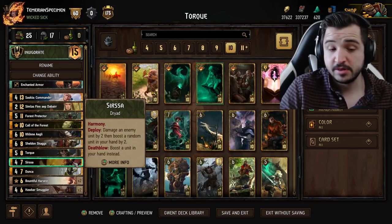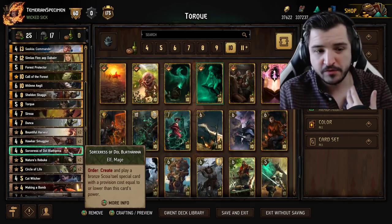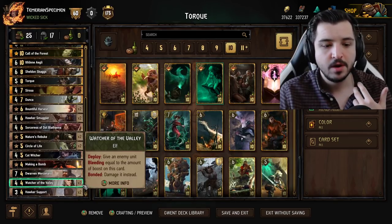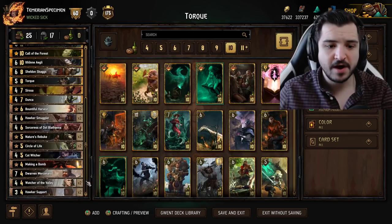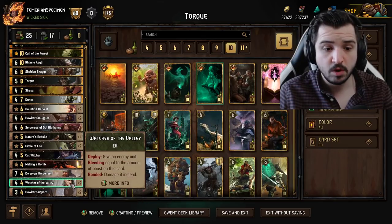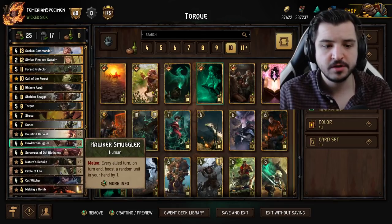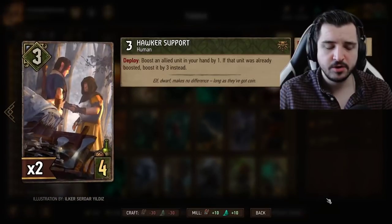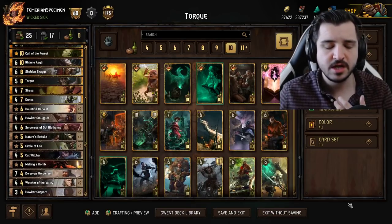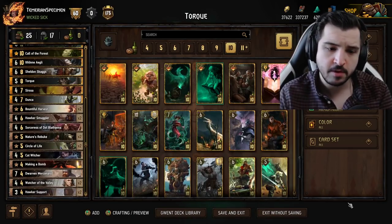In terms of hand buff cards, the ones I've chosen can all buff Torque directly: Ithleen buffing it by four, Sarissa buffing it by two - she got buffed as well by the way - Dunker, Bountiful Harvest, Smugglers. We've got one Sorceress, I've got Circles. Saskia is very OP - I think she's going to get nerfed in a month. She's going to thin our deck from three bad Bronzes and play for probably around 18 to 20 points.